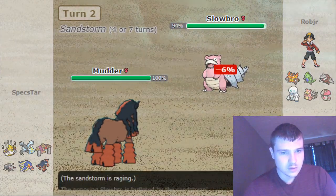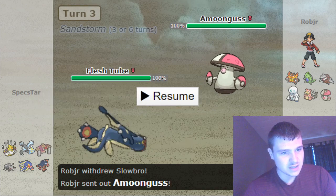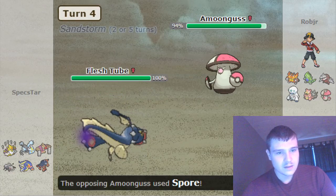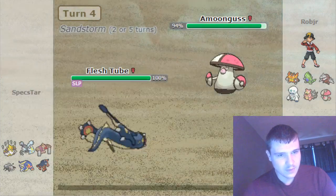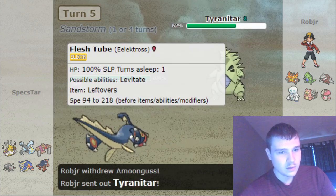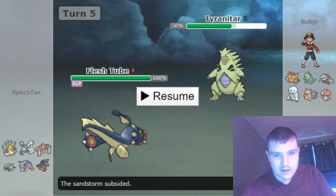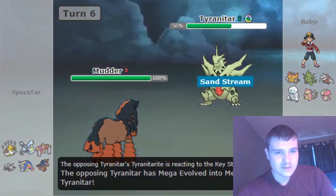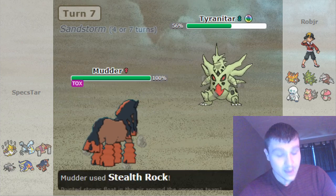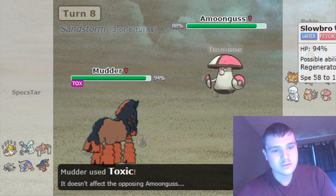He pulls the switch into Slowbro, and I'm going to go into my Eelektross. I could have got up rocks, but I didn't really want Mudsdale to take that much damage off the bat. He pulls the switch into Amoonguss, which is fine — I'm just going to click Knock Off. He goes for Spore, so I'm going to be asleep, but that burns out the one sleep he's allowed with Sleep Clause, so nothing else is getting put to sleep. I go for Sleep Talk, ideally hoping to get U-Turn, but I get Knock Off as he goes into T-Tar. I switch into my Mudsdale, he Megas and gets up his rocks — two can play at that game. He actually goes for Toxic on the Mudsdale knowing I was going to click rocks, which is pretty interesting. I go for Toxic this turn, thinking he'd want to go into Slowbro.